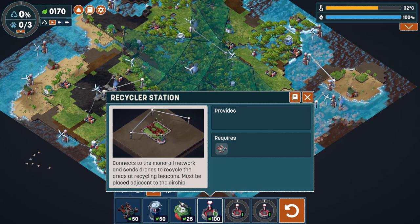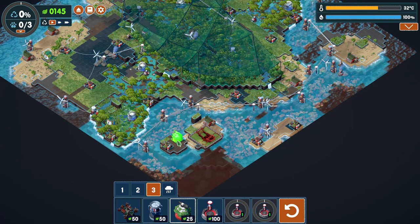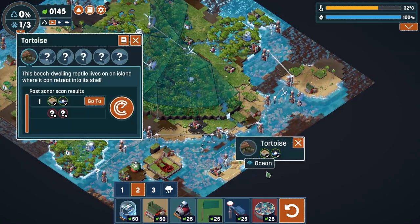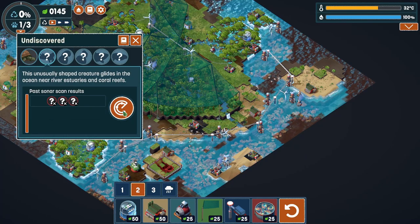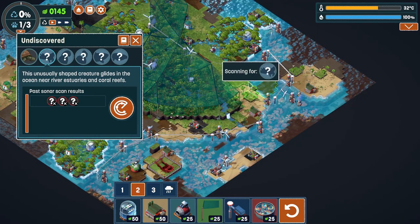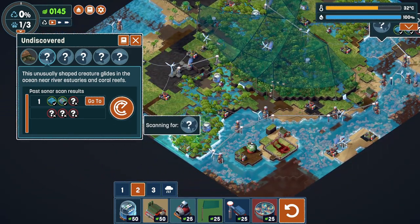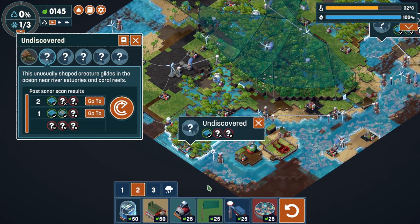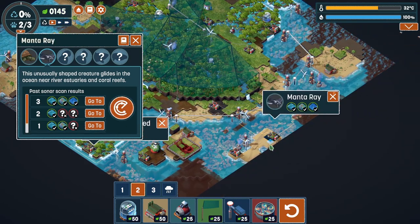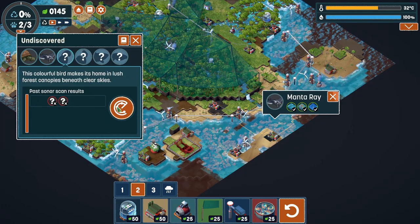Let's try to build the recycler station later - I'm really running low on materials. There should be the turtle - this unusually shaped creature glides in the ocean near river estuaries and coral reefs. It should be around here. I just need a river - there's a coral reef, I need a river. Found a manta ray! This colorful bird makes its home in lush forest canopies, we need clear skies.